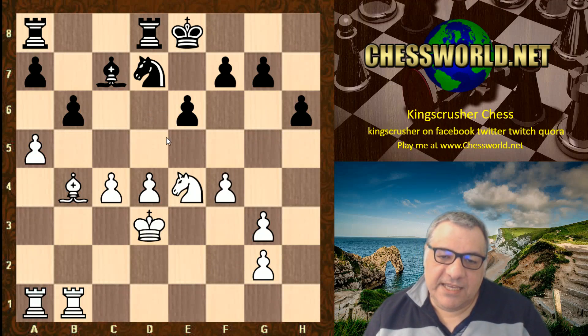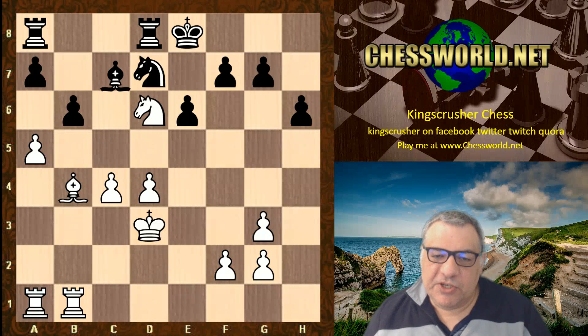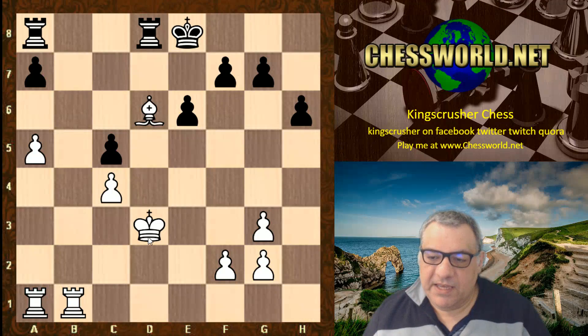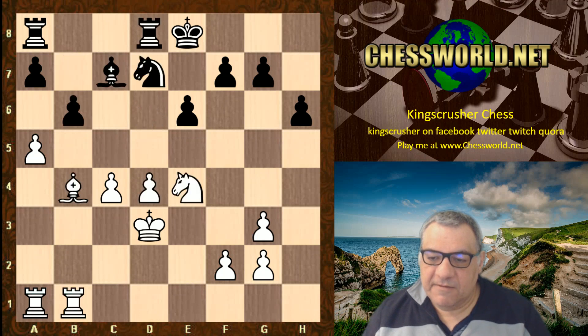In the game, f4 was played, keeping a clamp on the position. If white had gone with the check, it seems Bxd6 and then Nc5 check would be okay for black, because there's a nasty pin and black should be equal. So Magnus avoids this tempting possibility by playing f4.